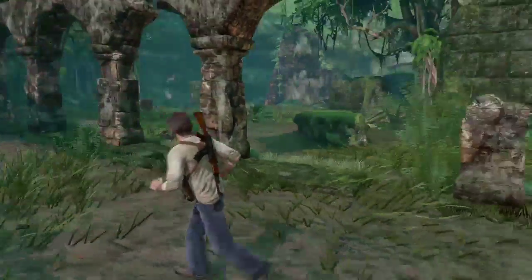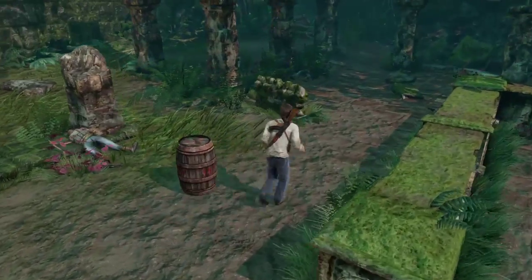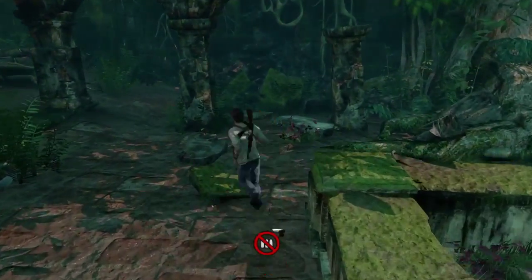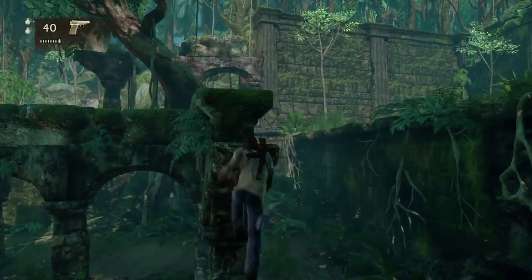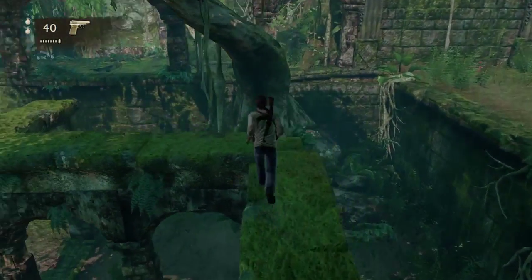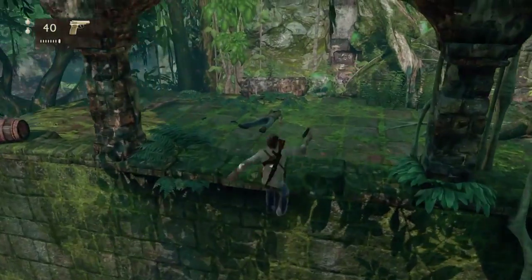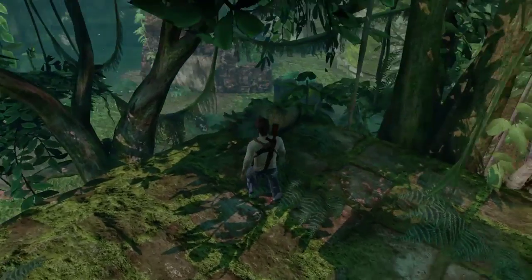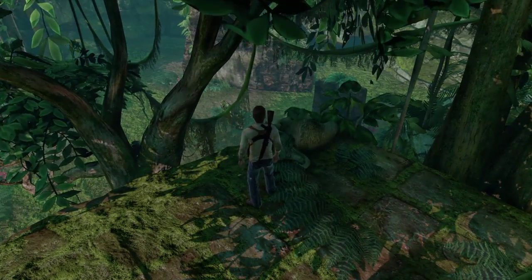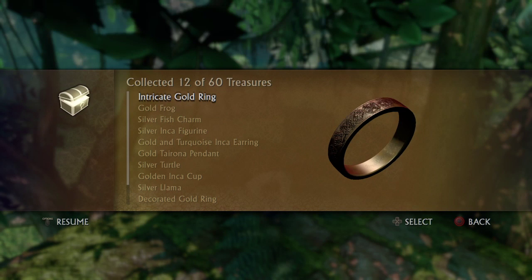Treasure number twelve is found in this massive open area where you have to kill a ton of — I think they're pirates. You go up here, climb up these pillars, just run round, then leap over and the treasure is up on your left, just next to this rock. Go ahead and pick that up — Intricate gold ring.